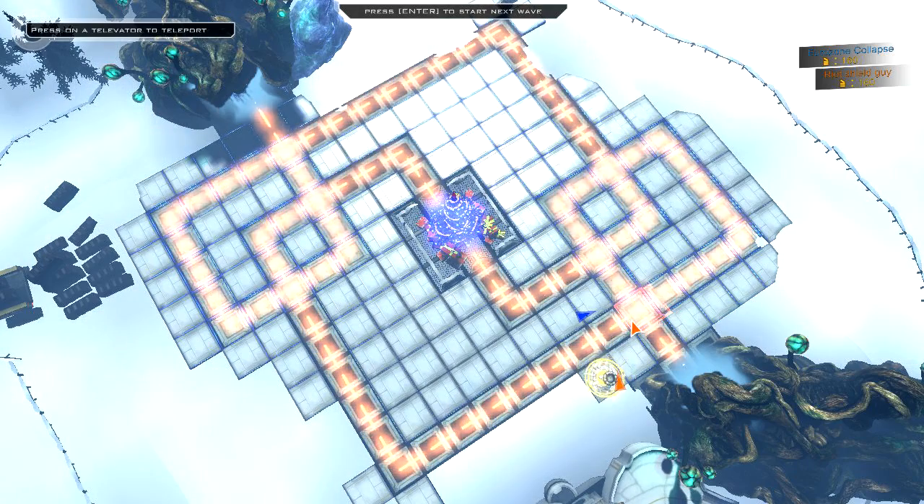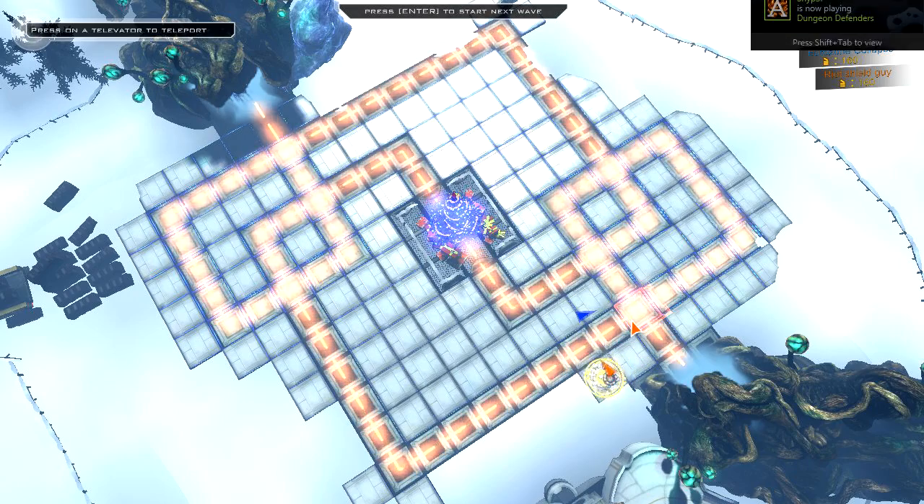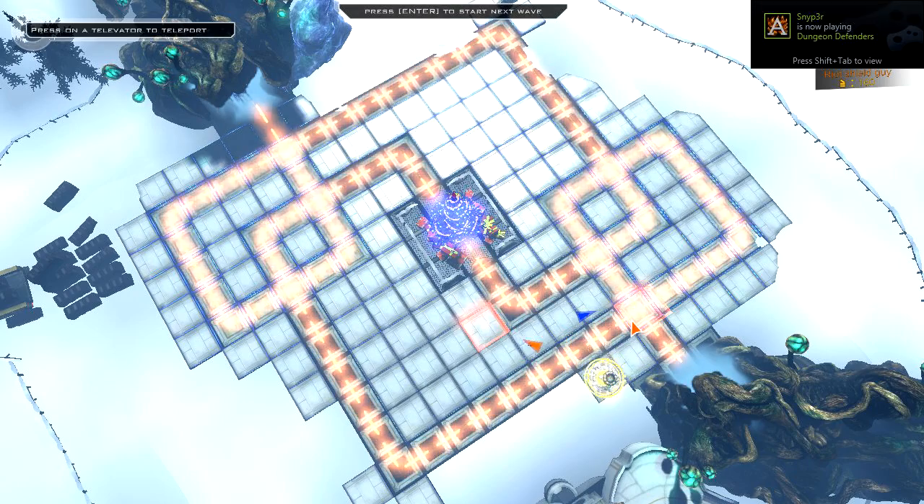How do we maze then if there's this electric grid that we can't build on? Okay, so this map must involve no mazing. Instead, we've just got to put the turrets to shoot them. And I'm assuming the way the pattern is working, that's the way the monsters are going — coming in from both sides.